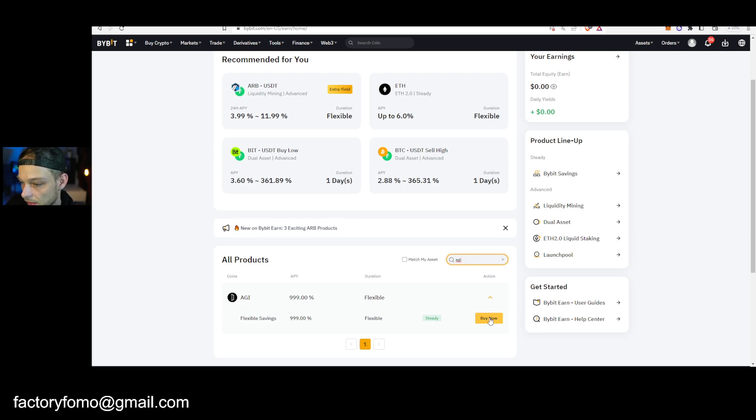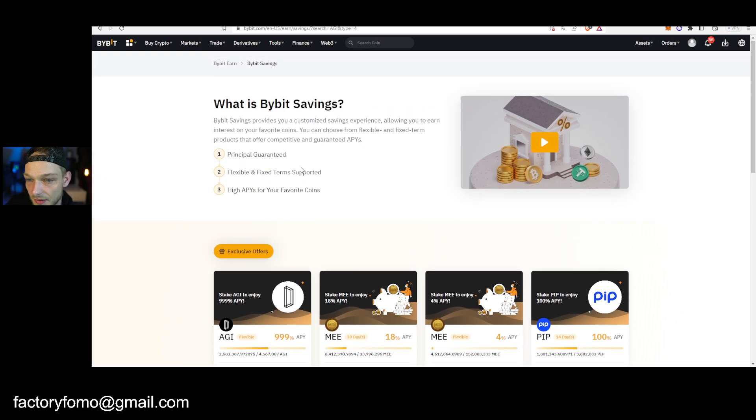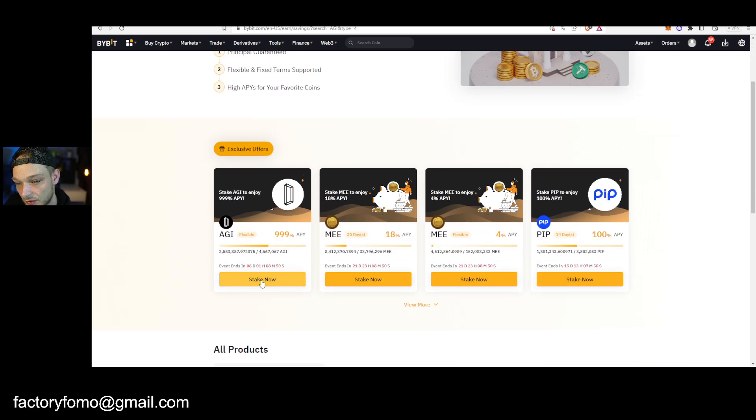If you click Earn you can search for coins that you can stake. In this case fill in AGI and you can see AGI right here. It says 'Buy' for me now because I don't have the token, but otherwise you can press Stake and it takes you right there. You'll see that you can stake your tokens for 999% APY.